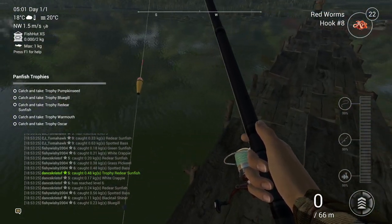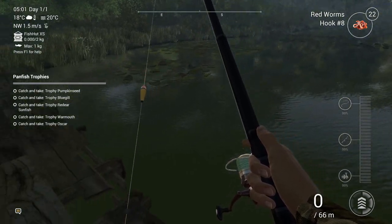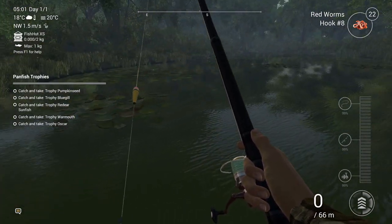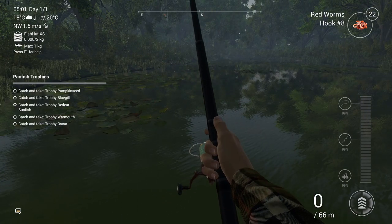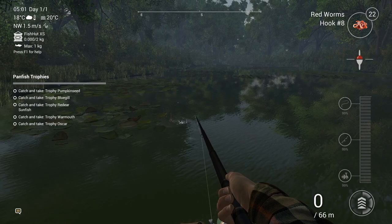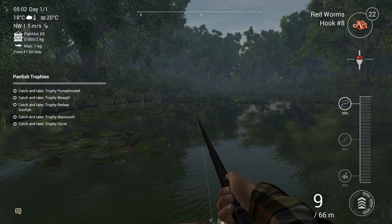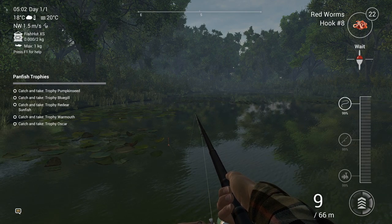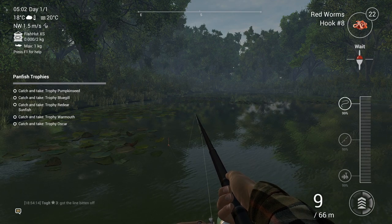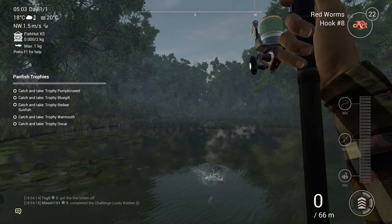The tutorial said to come here and fish — that's where I got my first and second trophy. Let's cast here. The trophy list is kind of annoying and taking up too much of the screen. If you look at the top right it says 'red worm,' right under that you see the float and it says 'wait.' I love that — it tells you when to strike.